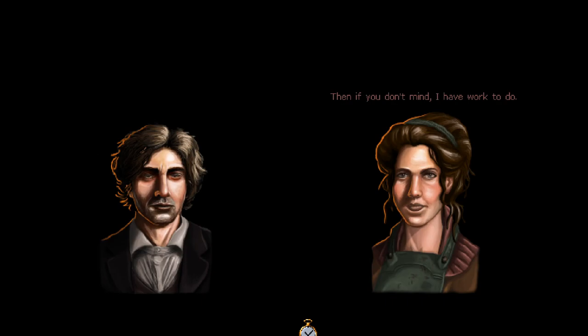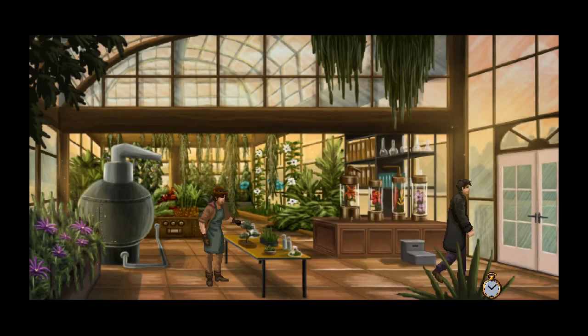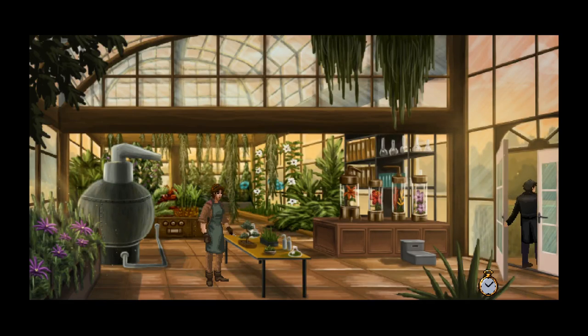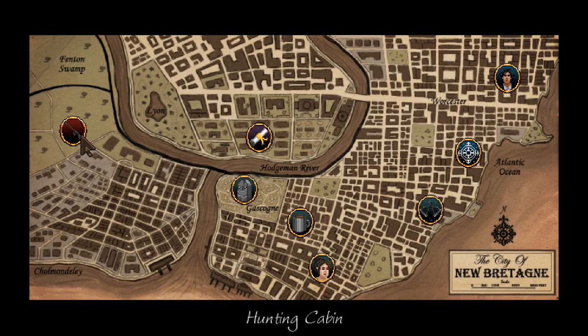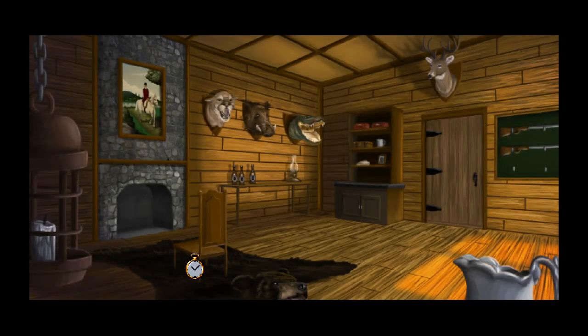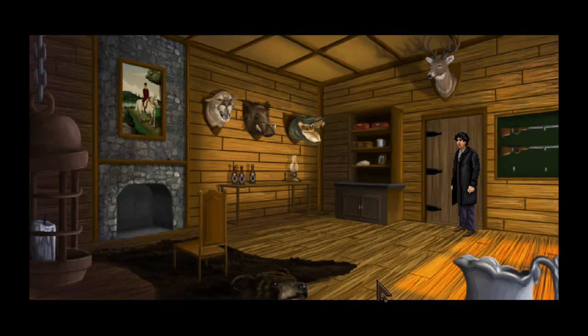We now know where the swamp is and the cabin - that's our next port of call. Oh look, the hunting cabin is all the way over here. Let's go. 'Hello, is anyone here?' Strange to leave the door unlocked - maybe it means he'll be returning soon. There's a gun missing, which means he's probably out hunting now.